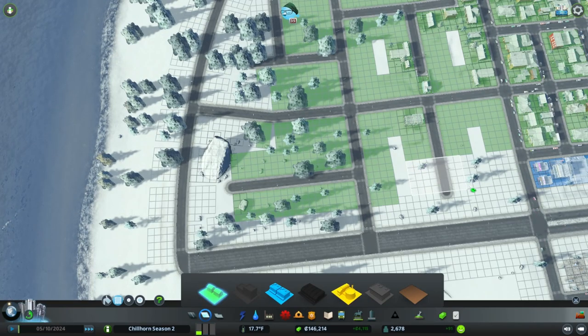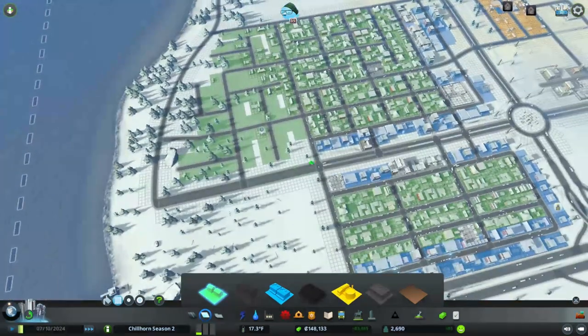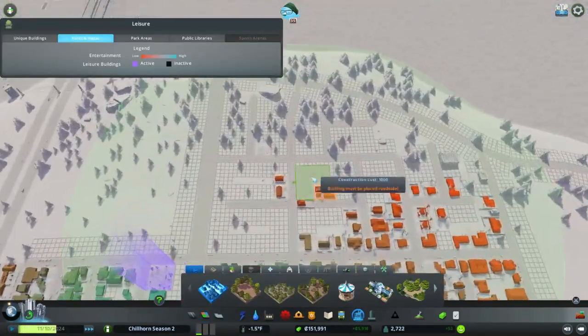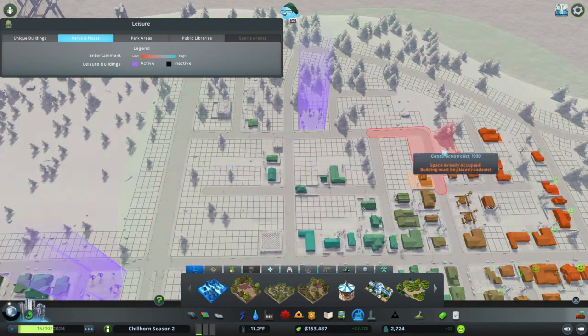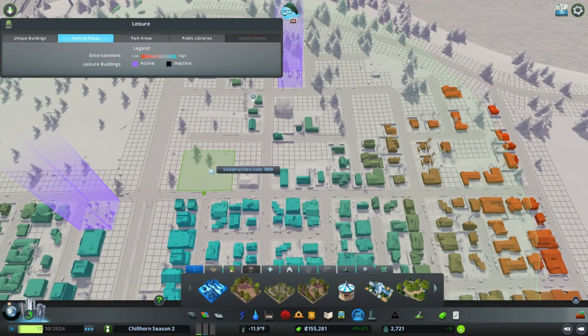Let's keep on with the zoning here - do some more residential. We did have this line here that was supposed to be commercial. I think that's where we're going to stop this little commercial section - we have a lot of it and we'll see how that demand translates. While we're in here before houses grow, let's find a few parks to fill some of these areas and keep the people happy. That kills a lot of space - let's grab one more park. That should be good.